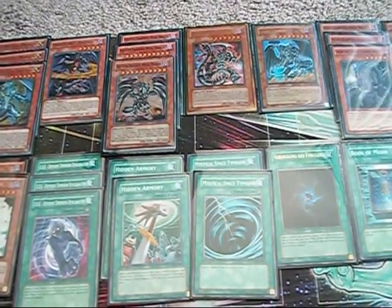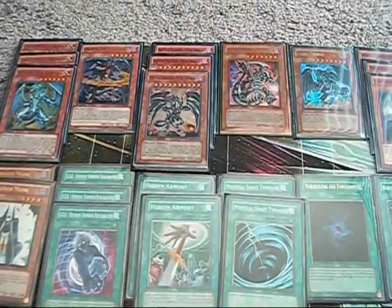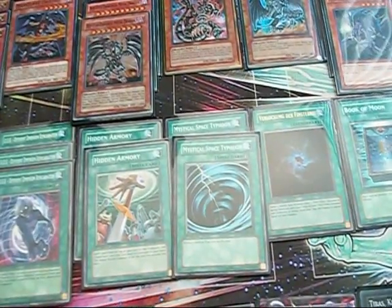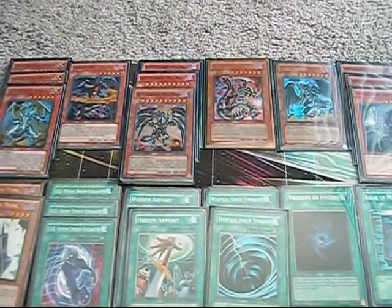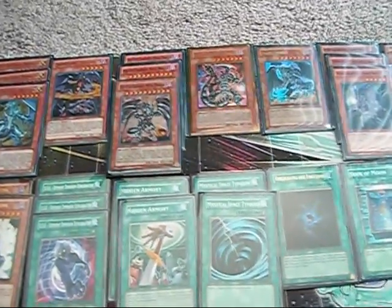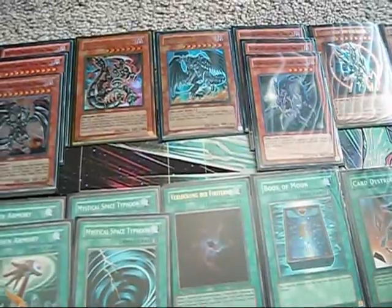I've already tried the mill engine as mentioned and it didn't work out for me. I'd like to find some way to boost consistency without using the mill engine, but if people can come up with a mill engine that doesn't completely screw me over — milling my limited cards like Reborn, Future Fusion, Torrential Tribute, and Warning instead of monsters — I'm open to it. Granted, it's Dueling Network, so maybe in real life the milling will be different.